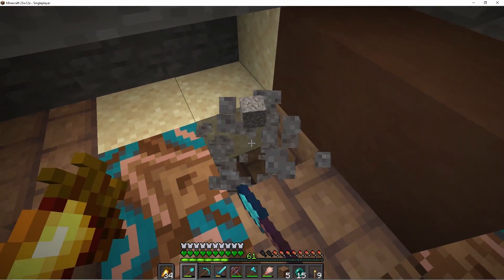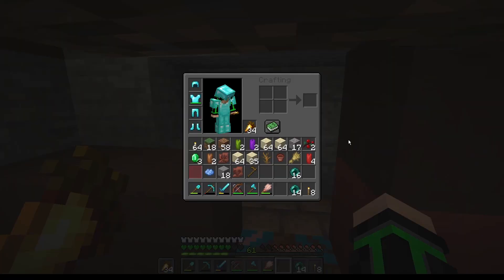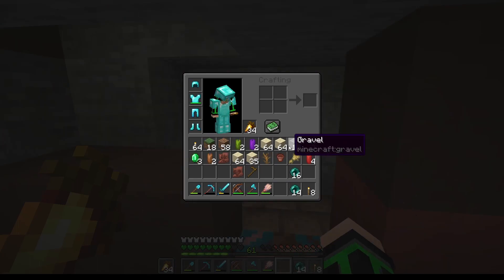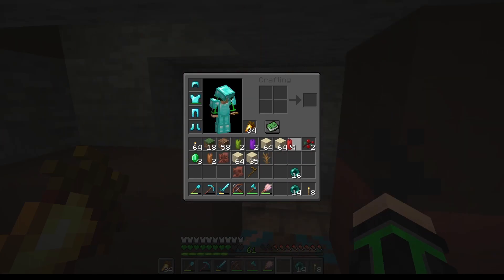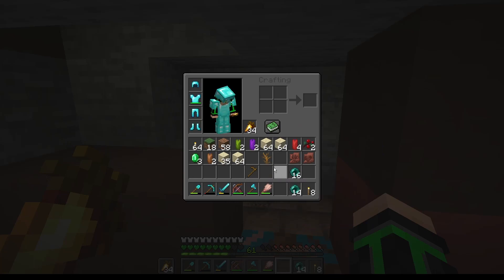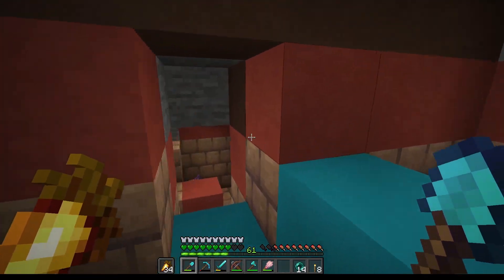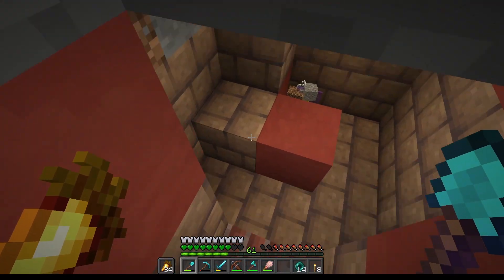The ones I'm looking for are either the creeper face, wither, or bow. So this is really all we got that I'm keeping. Two shards — this gives you an idea of what we can get. That was really fun, I hope I find another one.